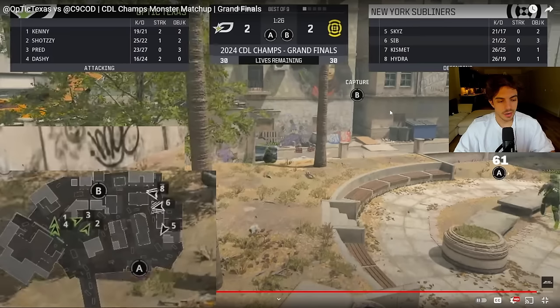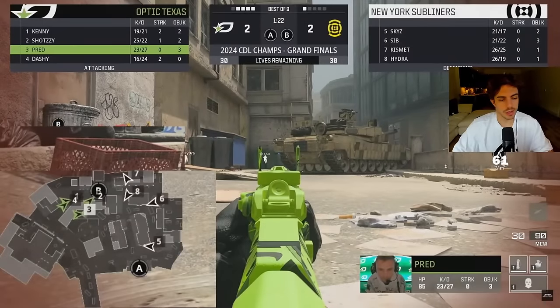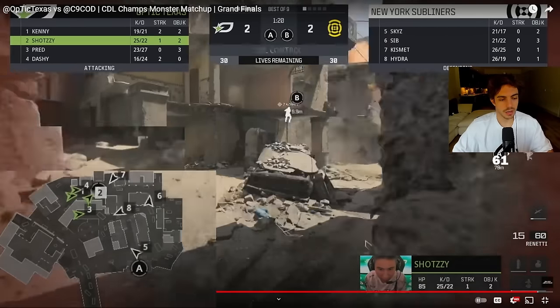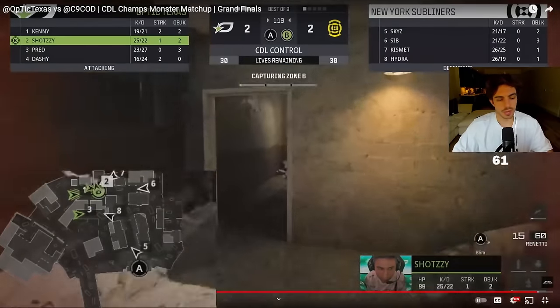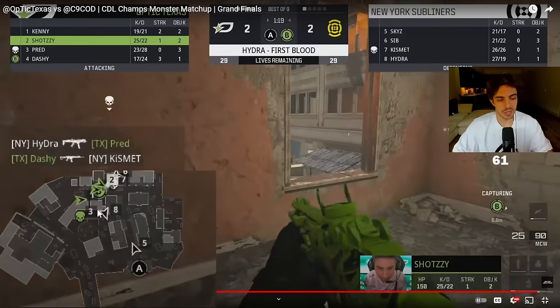A big thing for us going into Champs was that a lot of times when we would lose offenses we wouldn't even get the B cap. So we hard focused on getting the B cap first — because if we get the B cap, we're one of the best teams at getting offensive wins after capping B. But if we don't guarantee it, we're not winning those rounds. So we figured: let's play guarantee B, cap this point, and take it from there. That's the only way we're really going to win this round five offense.